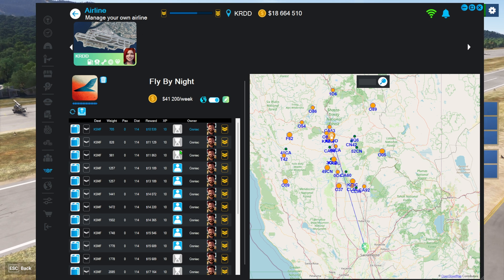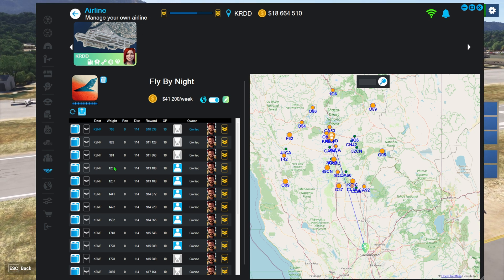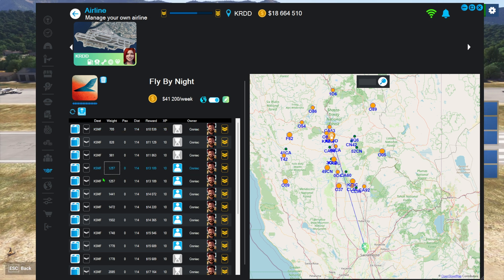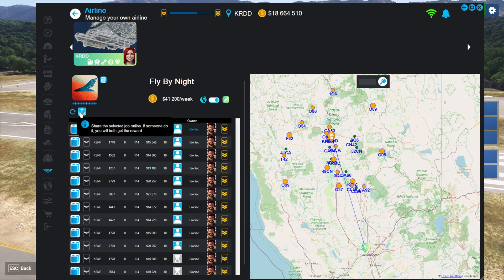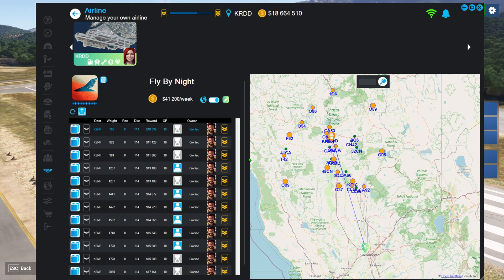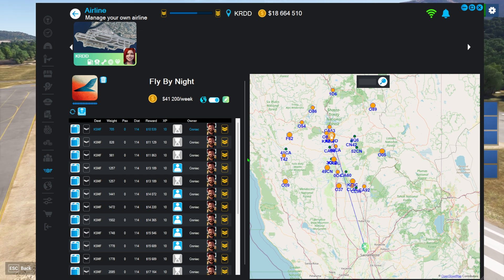The ones with the hourglass icon are ones I've already shared to public. To share one, simply select the job you want to share — you can do any one of them or all of them — then click the button here, and that will upload it to the service. That's it — it's out there now, and anybody who owns Neofly, with or without the airline perk, can come in and fly it for you.